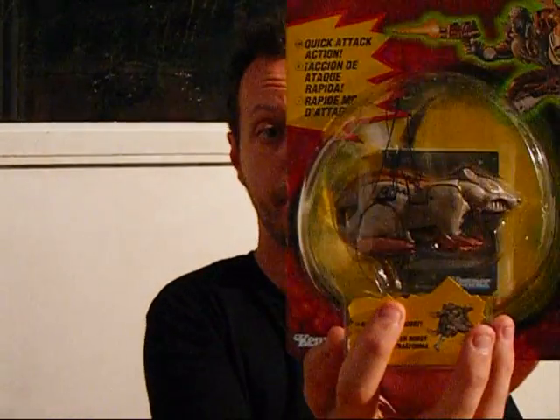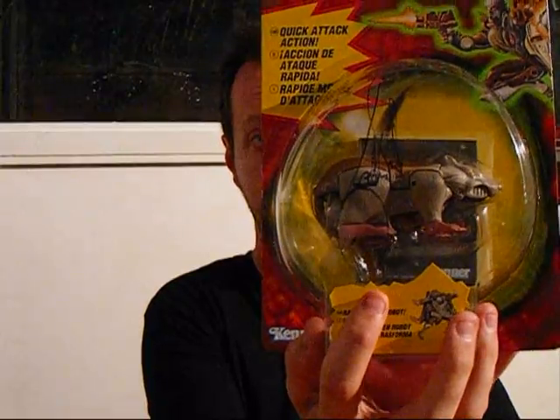So from there we go up to boxes — boxed and carded figures. I picked up a Beast Wars 1st Edition Rattrap. This only cost me £30. I got the very accommodating Scott McNeil to sign it. Never going to open it, going to stick it in a glass display case, and apparently that's worth money now, which is absolutely insane.